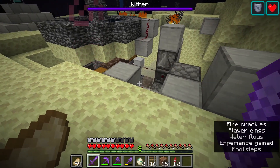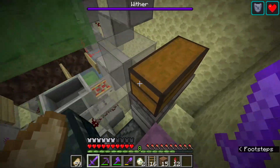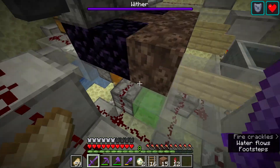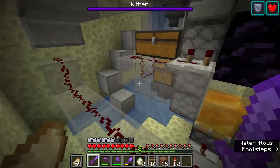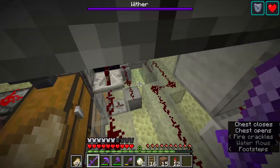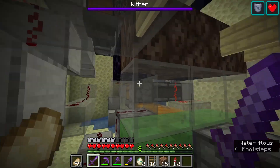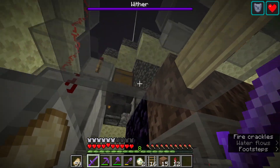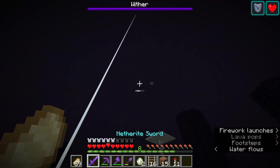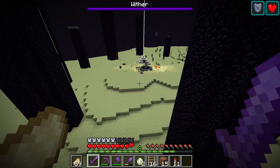We also have a third and final End farm — the auto wither killer, a design I believe made by Strange Craft. This farm automatically produces tons of wither stars. Basically you AFK over here in a minecart going back and forth, place soul sand, and the wither gets automatically killed up there — so it's automatic nether stars. When you have an OP wither skeleton farm it gets tedious to kill a bunch of withers manually, so this was perfect.